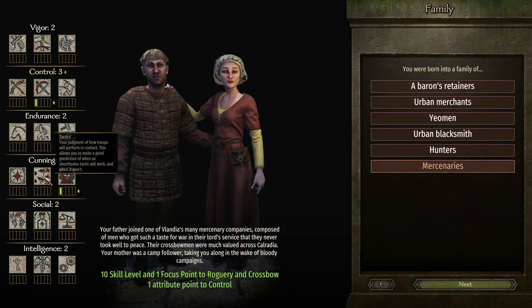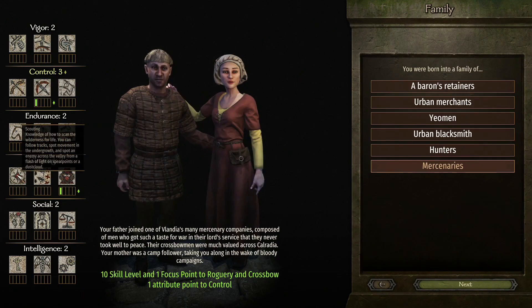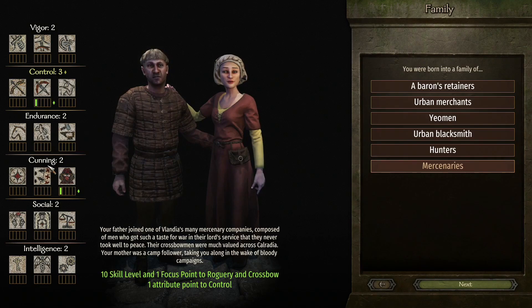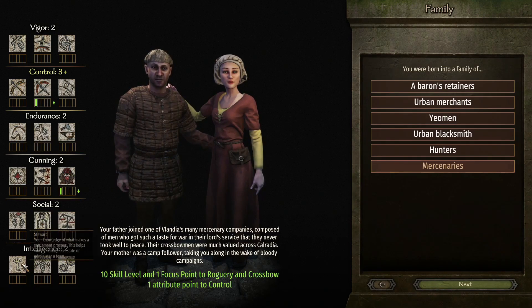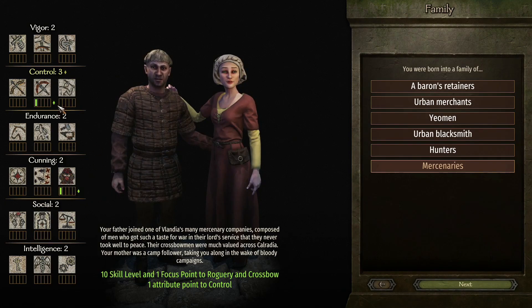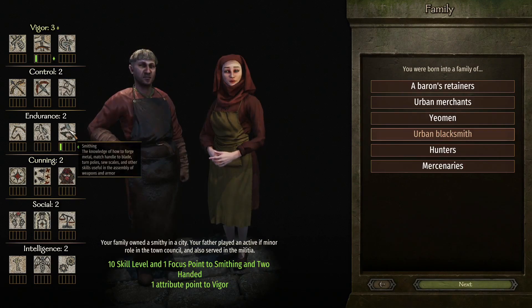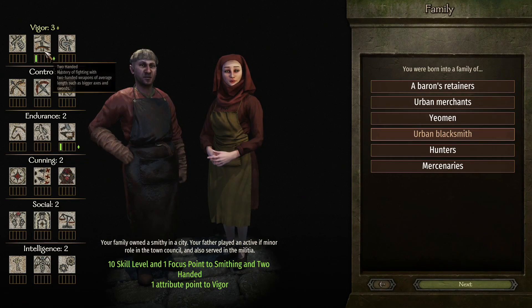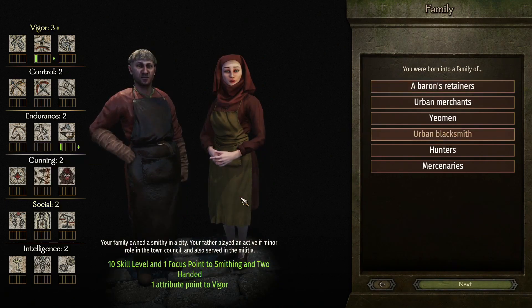Do I want cunning? Tactics is for when you do the simulation battles mostly I think. Scouting's annoying as well - I'd rather have companions that cover those areas, so I'm gonna avoid cunning. Social and endurance, control and vigor are all we want really. I don't particularly want smithing but it gives me the two-hander I want. And as Hovis says in chat, we can always take a shield when we're doing a siege if we want to run up to the walls.